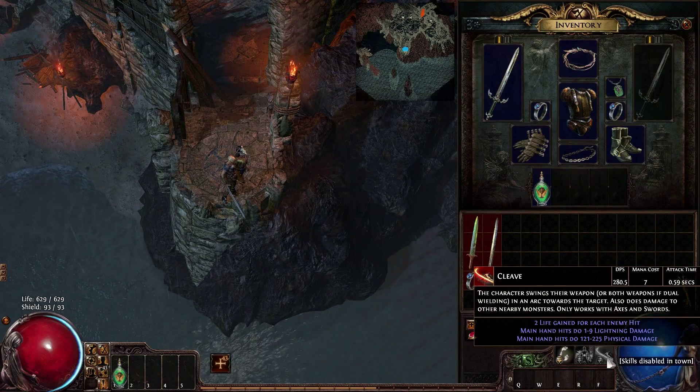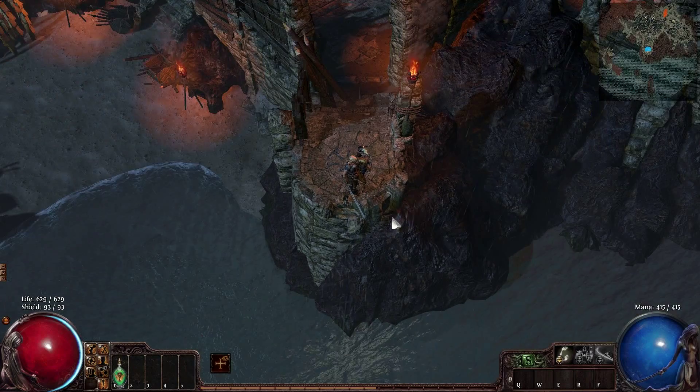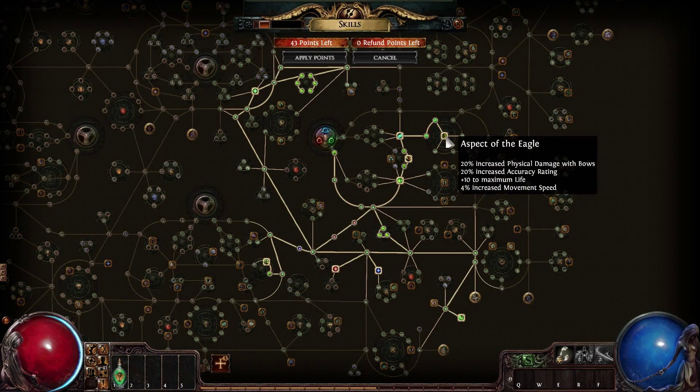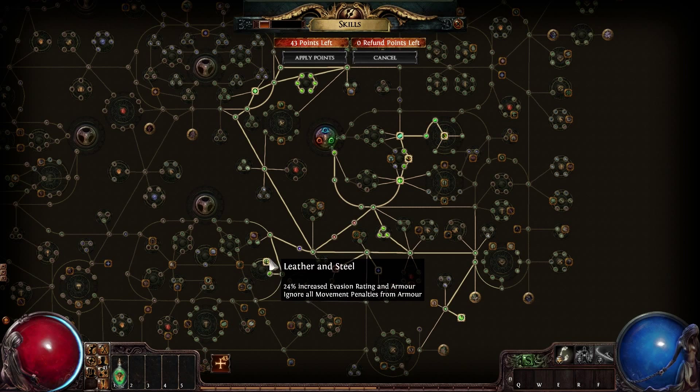I can only do 280 DPS because I'm using Ringveld's Charge, and it's actually not bad. If I look in my passive tree, I've got 4% from this node. The nodes there that are all move speed — these nodes that are all move speed — remove penalties to move speed from armor, and 8% move speed there.